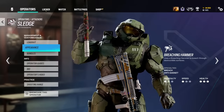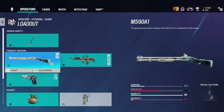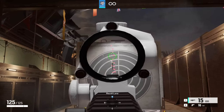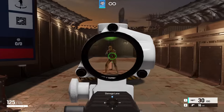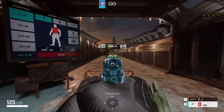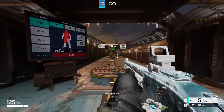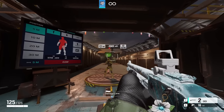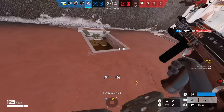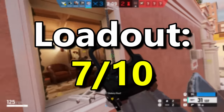Moving past Sledge's gadget, we can now discuss his loadout. Sledge has access to the L85 Assault Rifle and the M590 Shotgun as his primary options, and the P226 Handgun as his only secondary option. The L85 is a really solid DPS Assault Rifle with extremely low recoil, making it amazing for any beginner. The P226 is a serviceable handgun. However, the M590 Shotgun isn't really worth running on attack. Because the L85 is beat out by some other weapons in this video, I'm giving him a 7 out of 10.